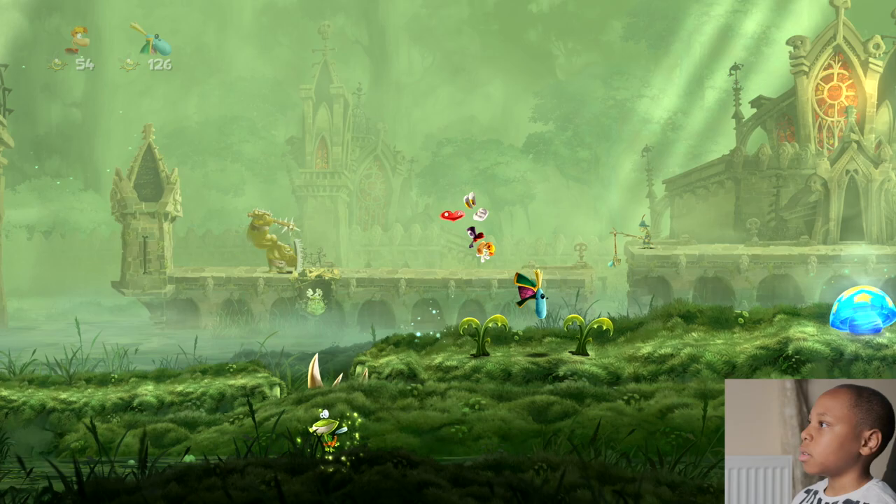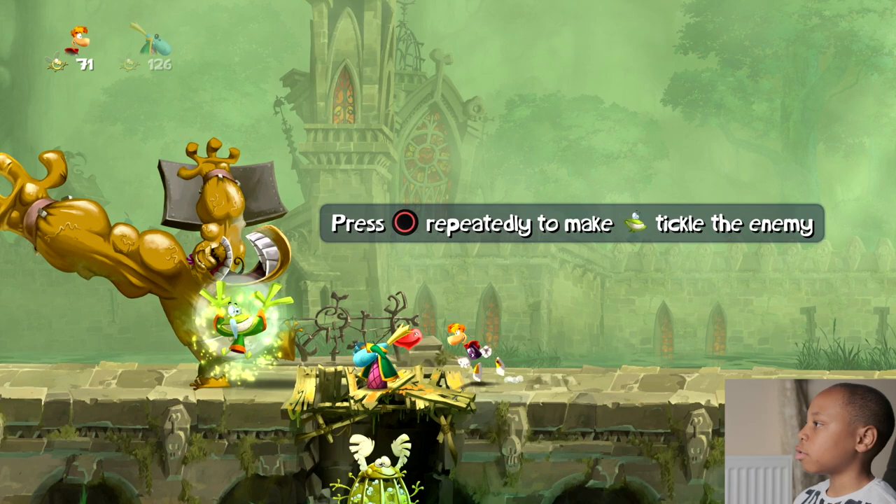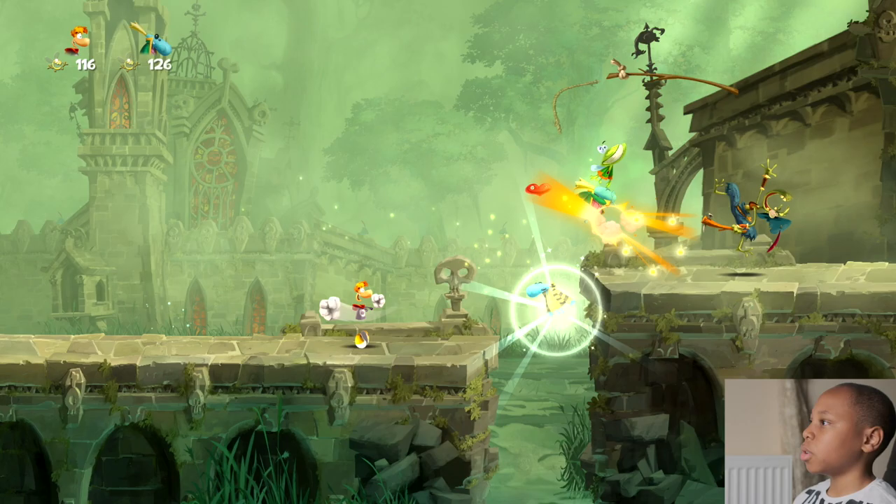This mushroom thing sends us flying into the background. This one needs Murphy to tickle him so that we can attack him. Crush attack — then save that guy.